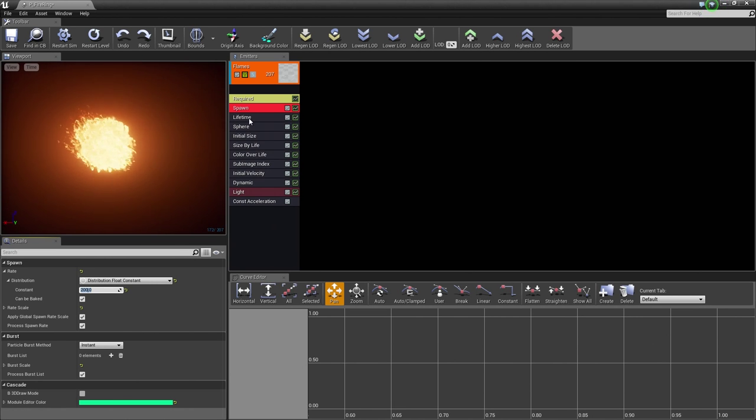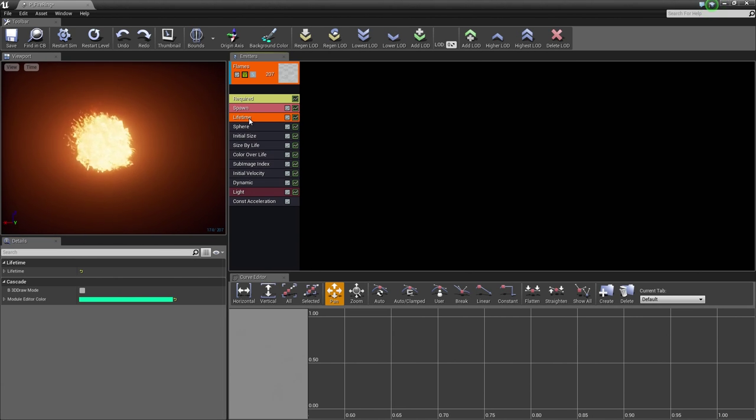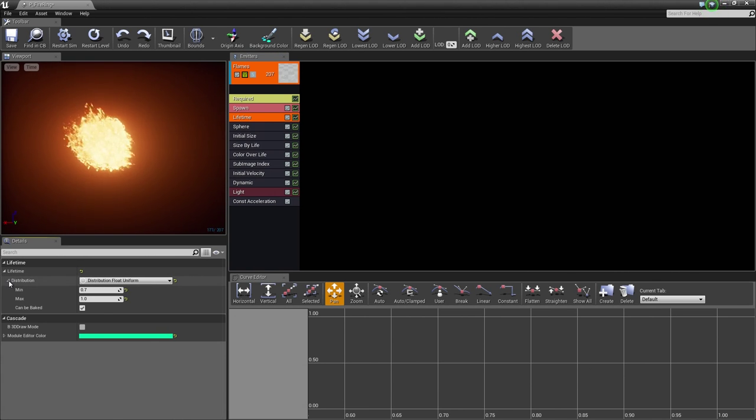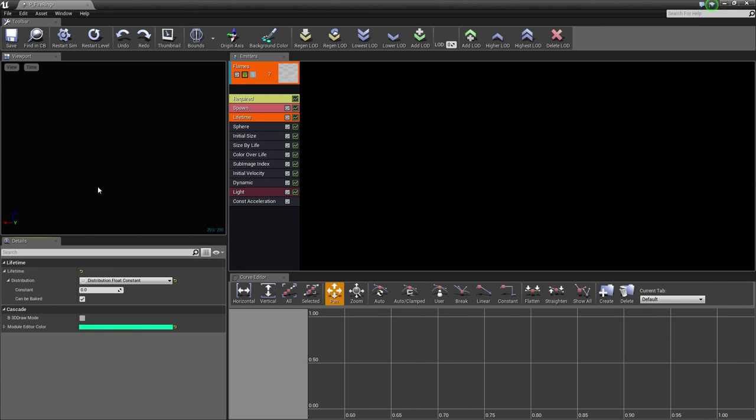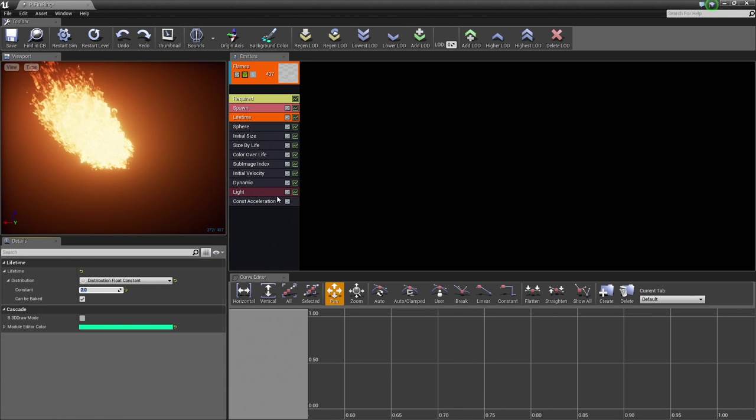Next, we are going to go to the Lifetime module. Expand Lifetime, then expand Distribution. We are going to change the Distribution Type — currently it is using a Float Uniform. Click the dropdown and change this to a Float Constant. Then we are going to change the Lifetime Constant to be 2.0. It will go away for a moment but we are changing that to 2.0. It looks like a big fireball now.